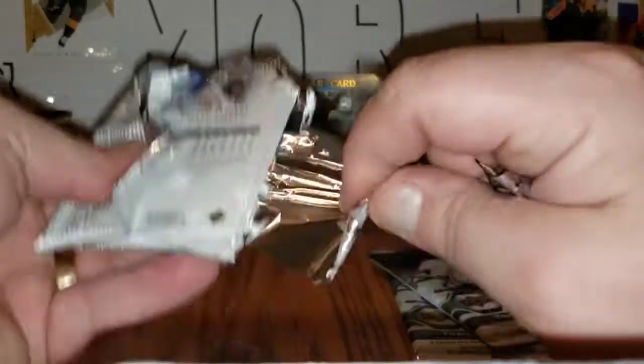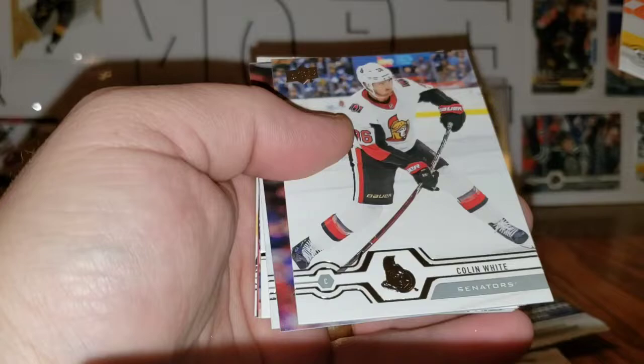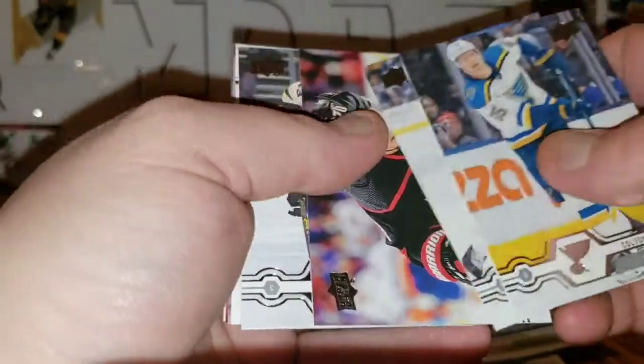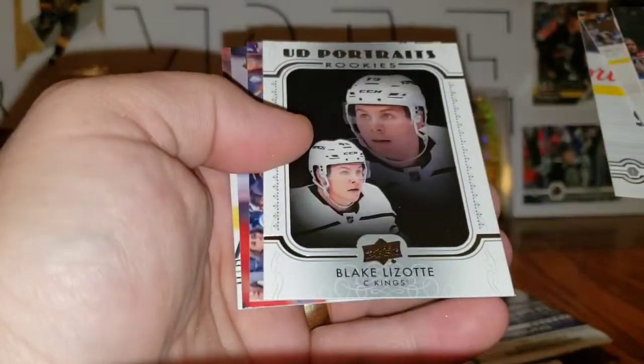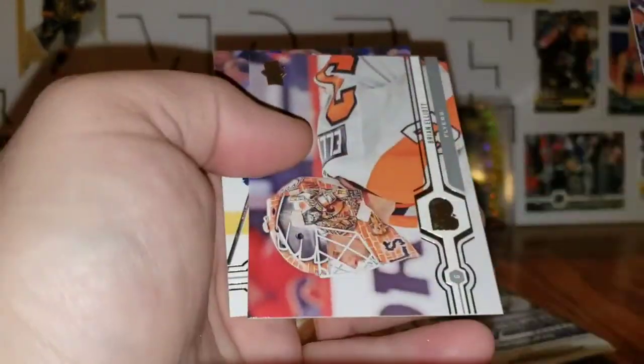Definitely the left side was far superior to the right side. Colton Parayko, Colin White, Sebastian Aho, Danton Heinen, Blake Lizotte UD Portrait Rookie. Jake Guentzel, Brian Elliott of Kenny Agostino. Last two packs.